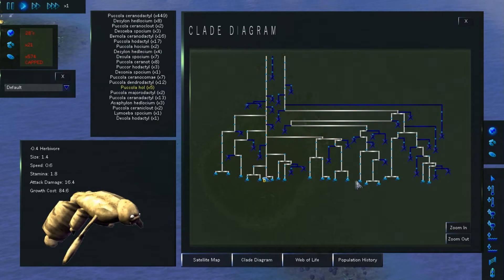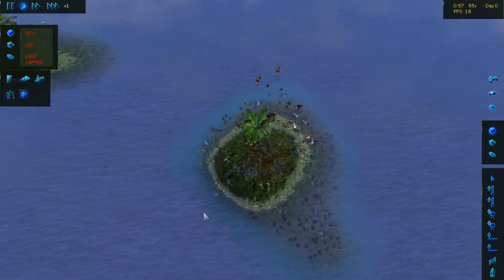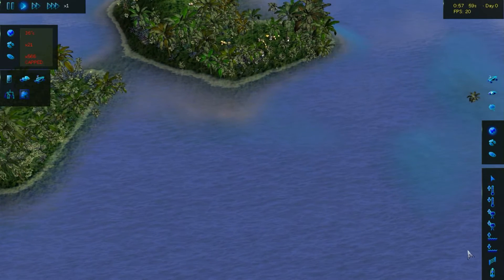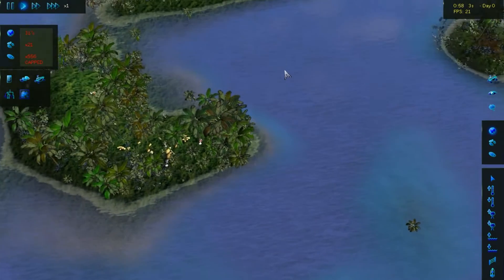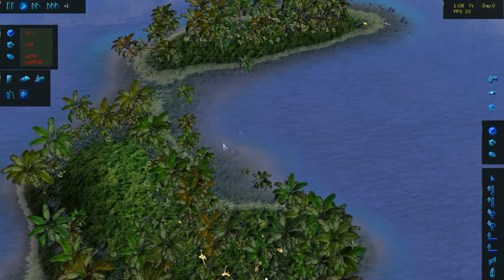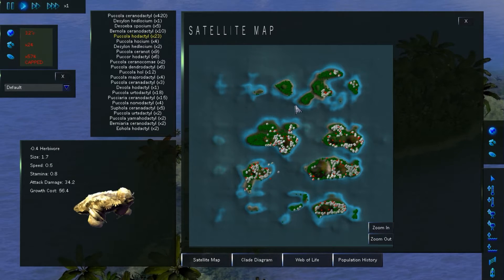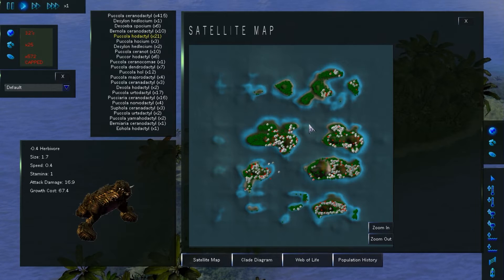Someone in an earlier video suggested that I do some genetic engineering and create a species, so I think I might do that now. One thing I think they should implement is something like continental drift — it'd be really cool if you had tectonic plates so that the islands move around and you can guide their movement somehow.